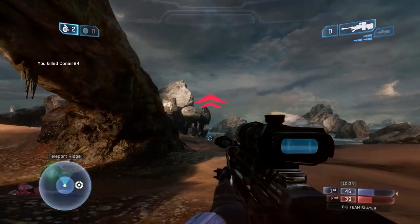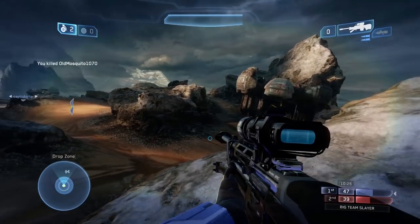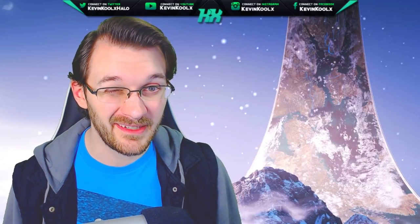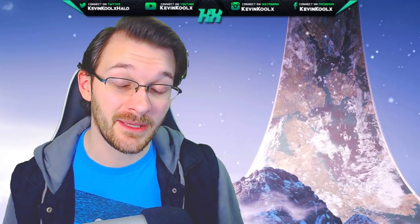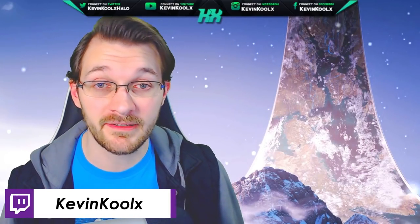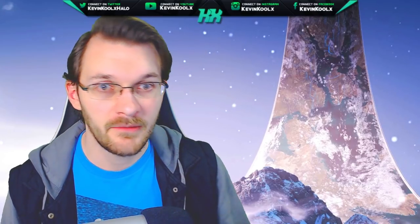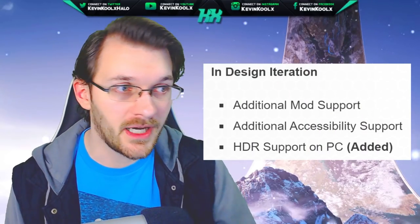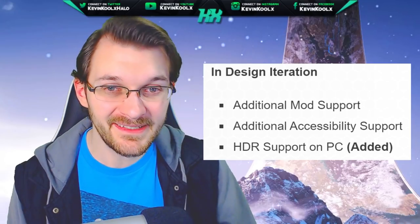Features 10, 11, and 12 are grouped together because they're in a design iteration phase, meaning the team is currently working on the blueprint of how to implement them. Feature 10 is additional mod support — not necessarily full mod tools, but giving modders more ability to create content, which will keep the MCC alive years after Halo Infinite's release, potentially through 2023. People are still making modded content for Halo Combat Evolved's custom edition, so why not MCC? Feature 11 is additional accessibility support, making the game available to more players. Feature 12, recently added to the blog update, is HDR support for PC.